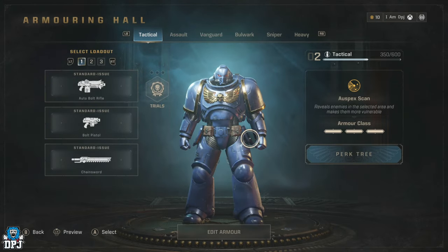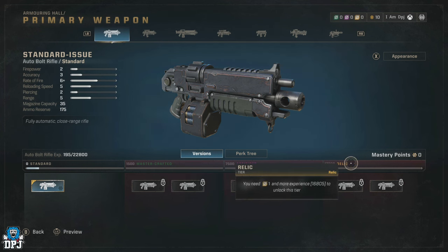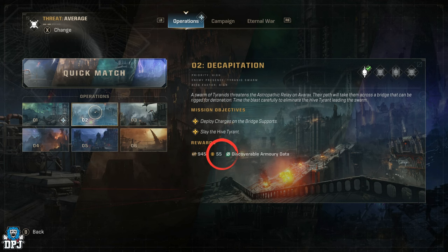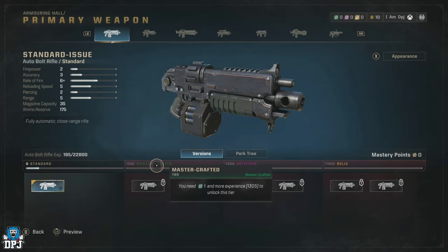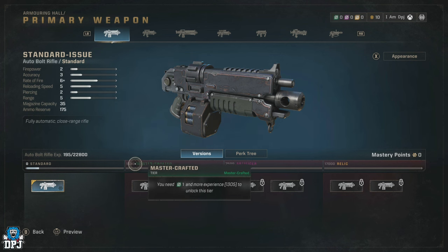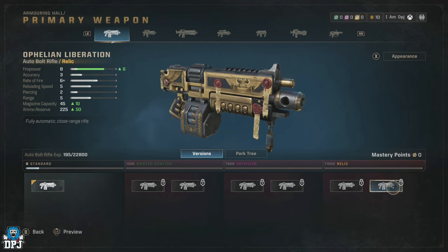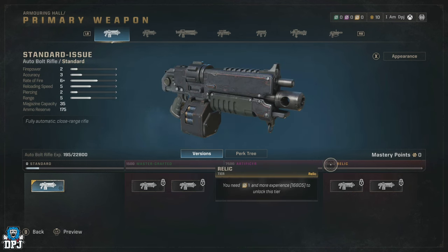The discovery armory data is used specifically in unlocking three tiers of your weapons. The first, represented by green discovery armory data, is called Mastercrafted. The purple is Artificer and the yellow is Relic. These are rewarded upon completing operations, and the higher the difficulty you play on, the more chance you have of getting the better versions. These are used to unlock the weapon versions, which add extra benefits and stats to the weapon. Progressing into the Artificer and Relic versions will also require both said discovery armory data and requisition.